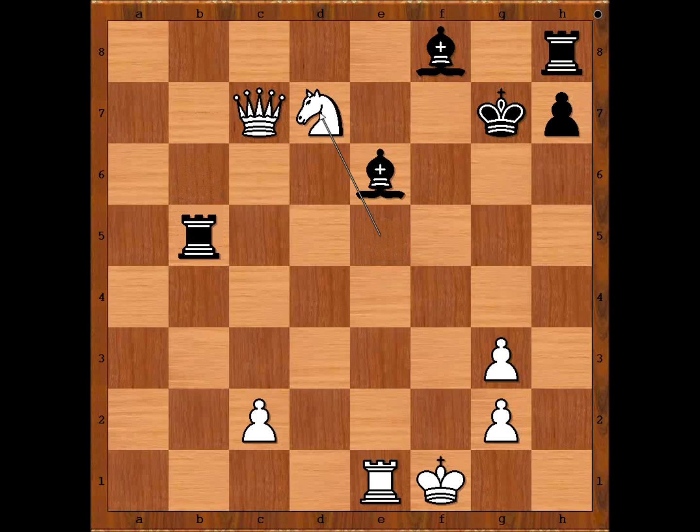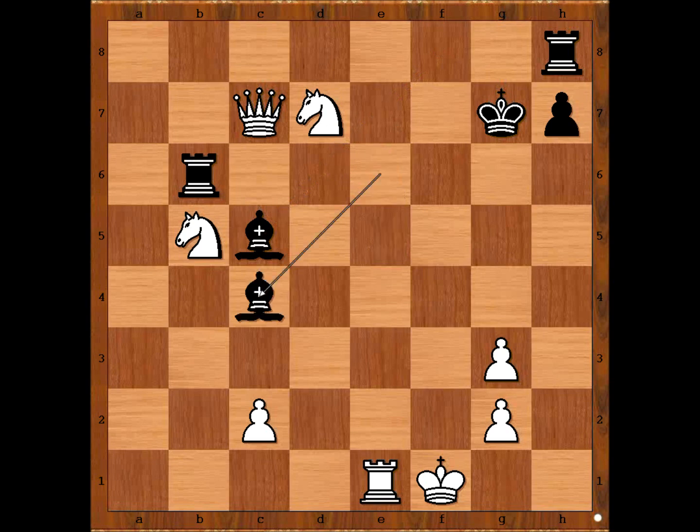Bishop to c5. If rook takes on b5, knight takes on d7. Bishop to c5, knight takes on d7. Bishop to c4 check. White played the move and black resigned. The move is rook to e2. Black resigned.